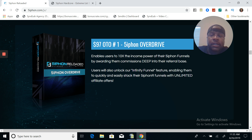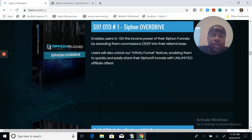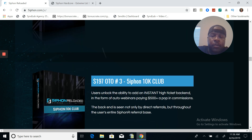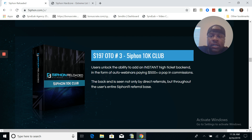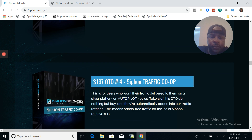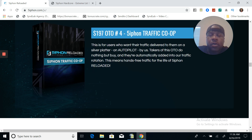All the links that are inside of their Siphon Reloaded will be your links. What will happen is you'll start getting paid off of their traffic because they didn't upgrade. I also got the Siphon Reloaded 10X package. That's an OTO. The Siphon 10K Club - this is the big moneymaker here. I didn't pick this one up, but it allows you to make $500 in addition to all the other income streams that Siphon Reloaded has. I'm going to pick this up here in the future. Here's another one, Siphon Traffic Co-op, which is really cool. I didn't pick this one up, but I will. The reason I'm going to pick this one up is because you get traffic from Siphon.com.